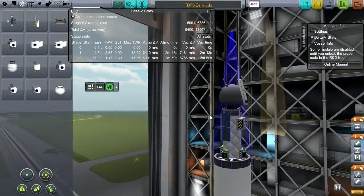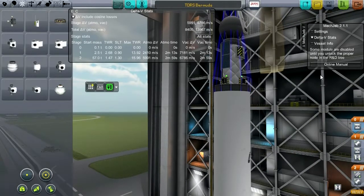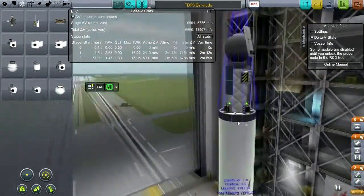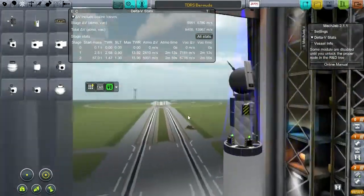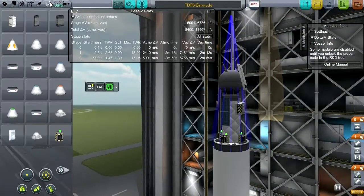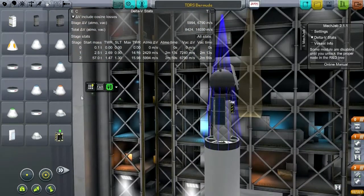That does mean we won't be able to reposition it though. Do we want to be able to reposition it? Probably not. It's not like they're in a perfect geostationary orbit or anything like that. Let me see the batteries - 0.015, 0.012, 0.002. Yeah, let's get better batteries on.